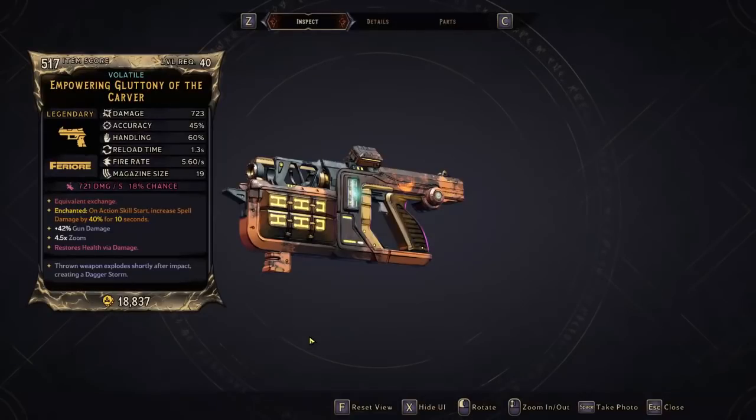Here is our volatile Gluttony — very very strong, very sleek design. Love to see it with a solid enchantment. It gets spell bonuses, which directly helps the Dagger Storm.